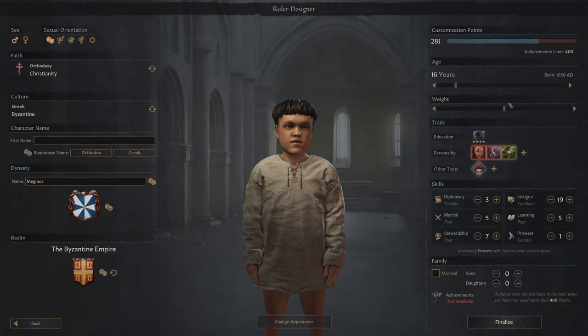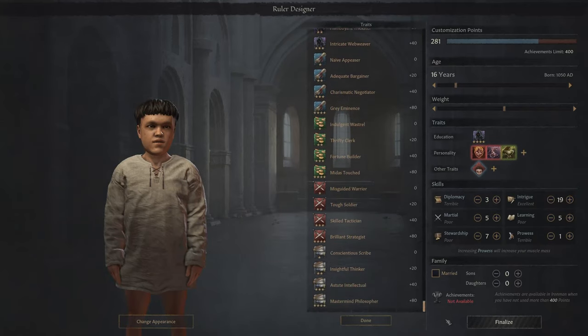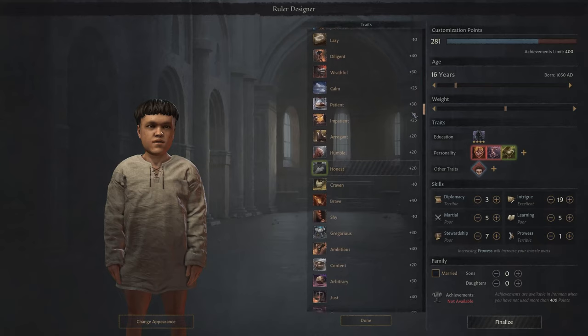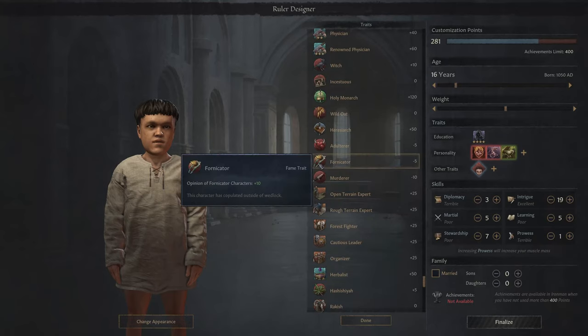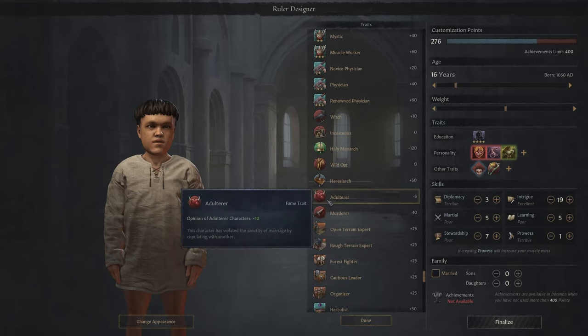You can do all sorts of really cool stuff with the ruler creator. You can pick your educational background, you can change your age, you can make your character fat or skinny. You can pick from all of the personality traits in the entire game, and not to mention all of the genetic and generatable traits. For example, I can give my dwarf the fornicator trait as well as the adulterer trait.